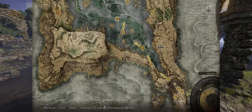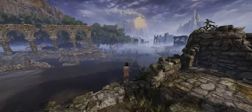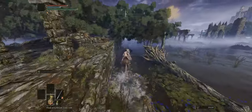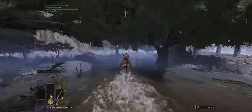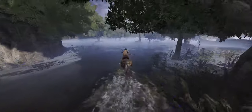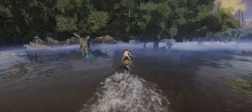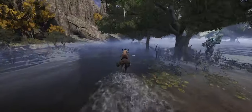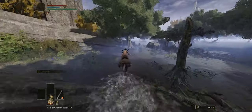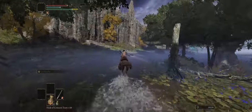We're going to start off here by going to this cave to initiate an NPC questline. Of all the NPC questlines, I like to initiate this one first because the reward is pretty substantial — it's an ancient somber smithing stone. The catch is you have to initiate it early in a playthrough, because if you hit a certain trigger point, you will not be able to start it and you'll miss out on the reward.